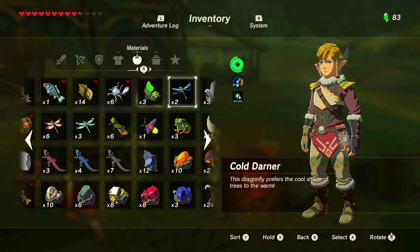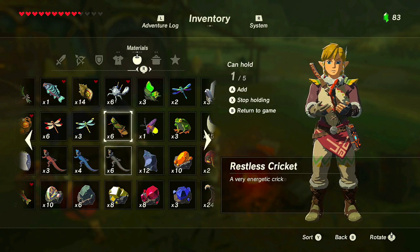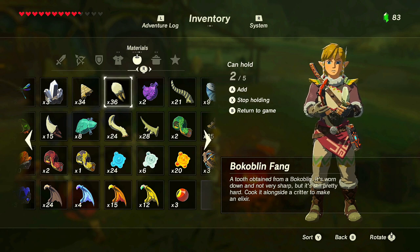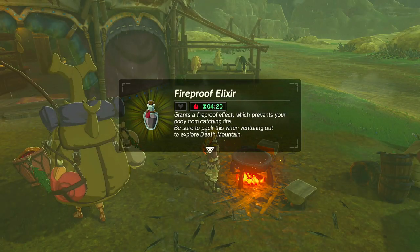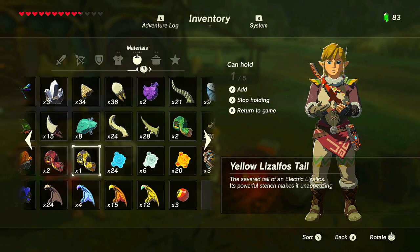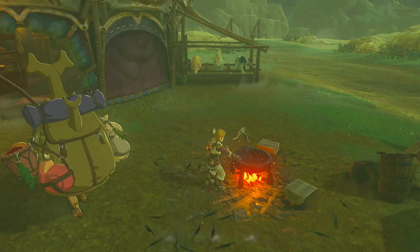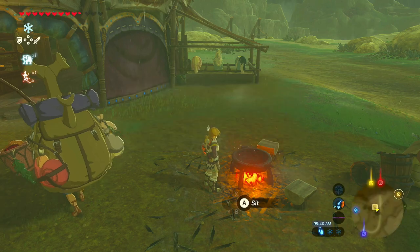For a fireproof elixir, hold a fireproof lizard, add any monster part, and cook it. Skipping the animation, you get a fireproof elixir — grants a fireproof effect which prevents your body from catching fire — for four minutes 20 seconds. Now testing with a different monster part: using a bokoblin fang gives the same type but with a bokoblin horn — a slightly rarer monster — you get three minutes 40 seconds.